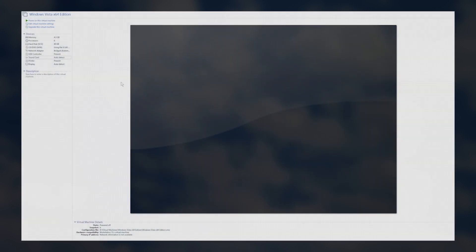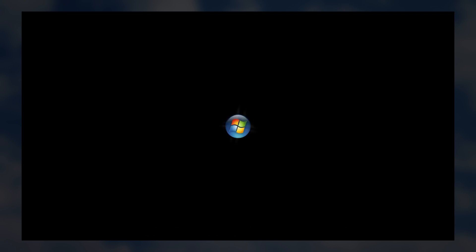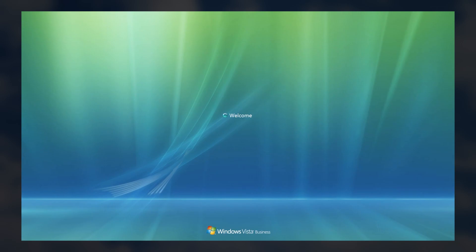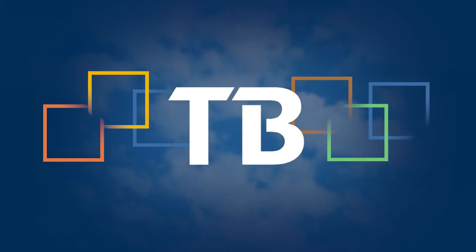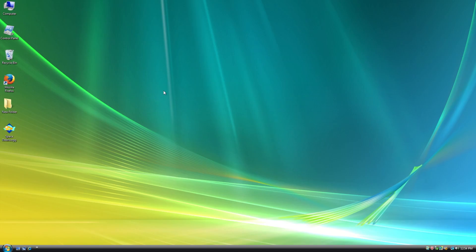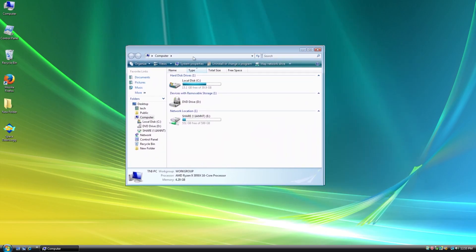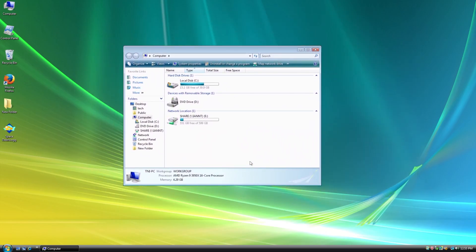After upgrading to version 17, I decided to power on my Windows Vista 64-bit virtual machine. Why Vista of all things? Because I wanted to check out Windows Vista, and I made this VM years ago and can do whatever I want with it. Once the desktop loaded, things didn't look right, and I asked: Windows Vista, are you okay? Right off the bat, Windows Aero was turned off for some reason - I don't know why, but I had it on before, which is strange.